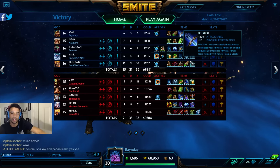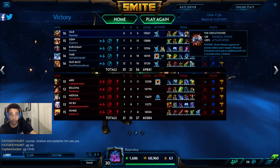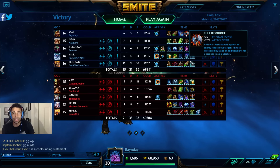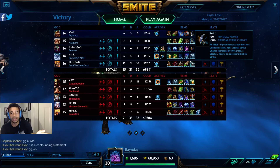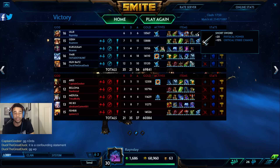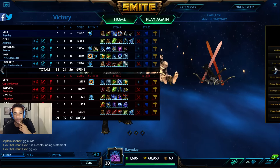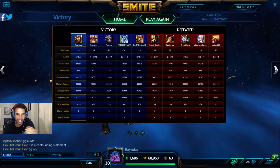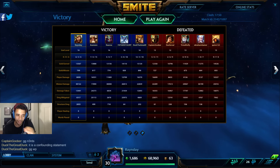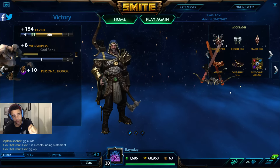Here's the build I was using for Ullr — I recommend it, I think it works. There may be some other things you could do with him that are more niche or specific. Maybe dealing down a path of more lifesteal considering he's got lifesteal already with his axes, and his axes do quite a bit of damage. So you could definitely have a whole different play style with him. This is me playing him after not having played him very often, just doing my role and not going too crazy.